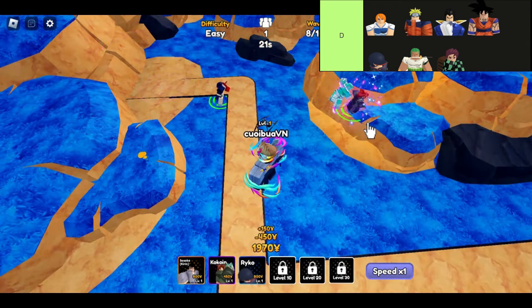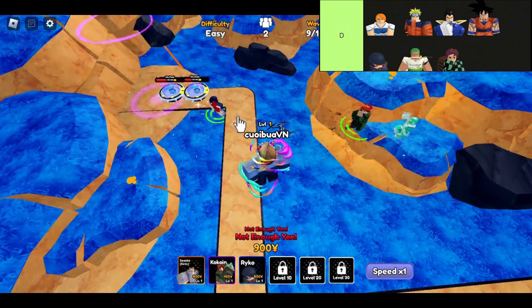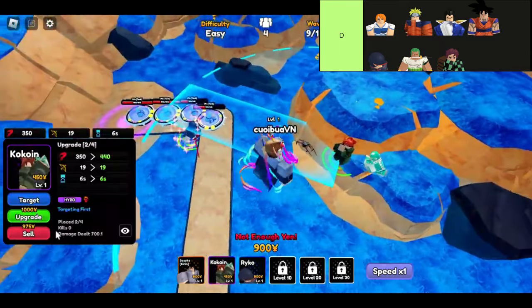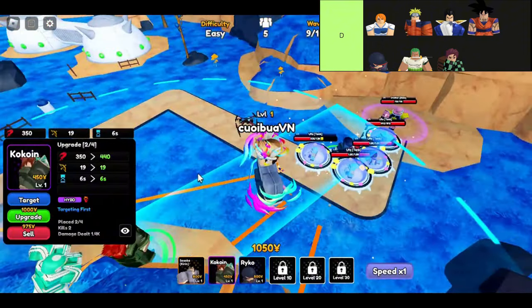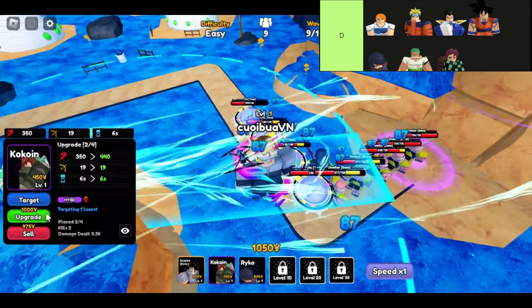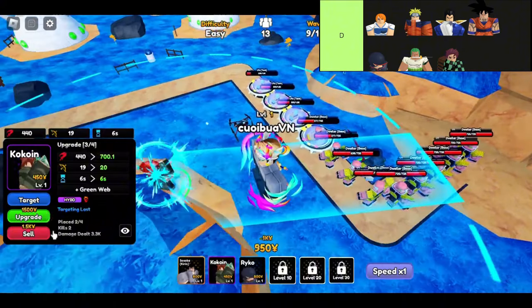And finally, we come to Tojiro — the underdog of this tier. With lackluster range and DPS, it's tough to recommend him over the other options. He's often regarded as the worst rare unit in the game, which is a real bummer. So there you have it, the D-tier units in Anime Royale. They might not be the top picks, but with the right strategy and team-ups, they can still make a difference in your gameplay.